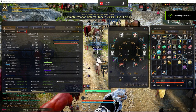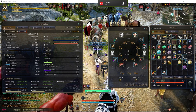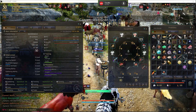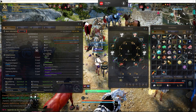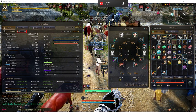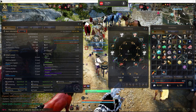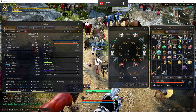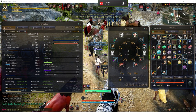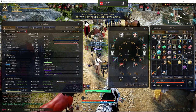Hi there guys, if you're watching this you need to know how to make potions in Black Desert Online. First you'll need potatoes — you can get those via workers. Use the nodes, your workers will go to the nodes and collect the potatoes. Once you get the potatoes, you need potatoes and water.